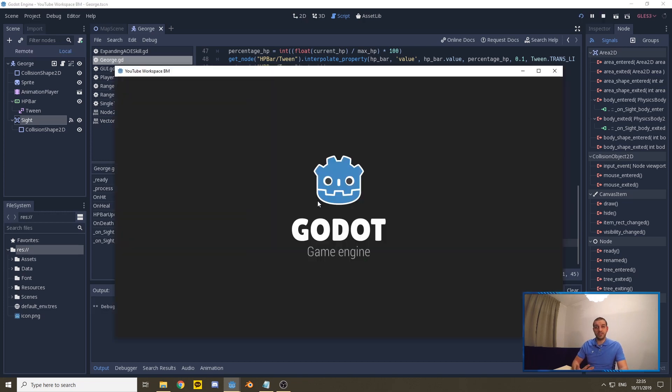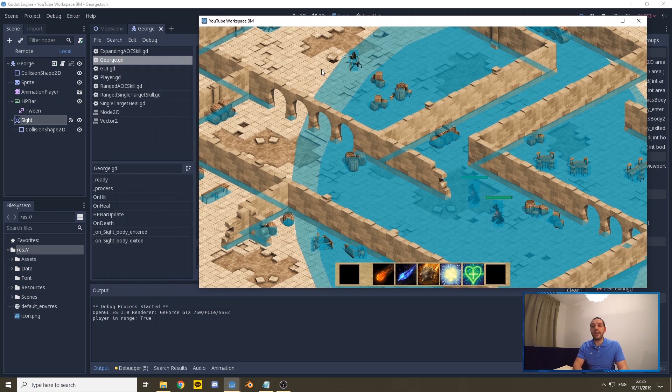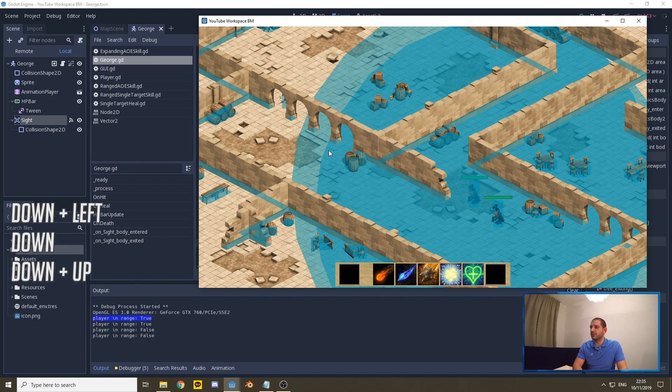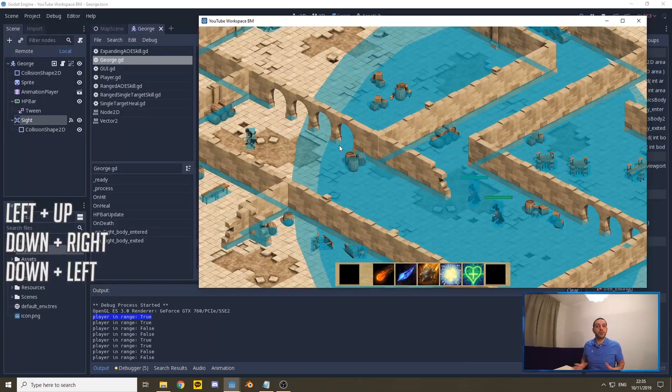Let's quickly test this. As we spawn into the game, we're in the Area2D of the first skeleton — that's George — and the editor prints 'player is in range: true' once. Moving down, we get a second 'player in range: true' from William, who stands a bit further away. Moving away, both turn false. Moving back in, they go true again. That's working perfectly.